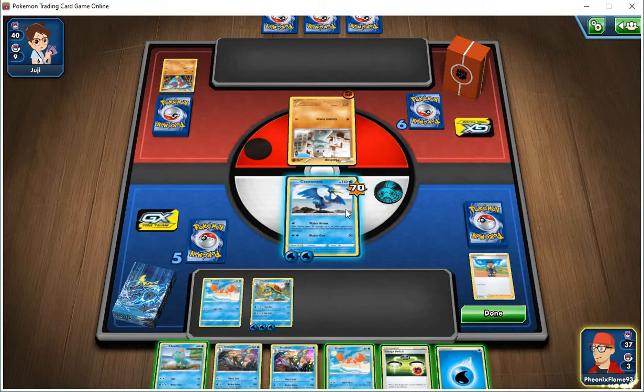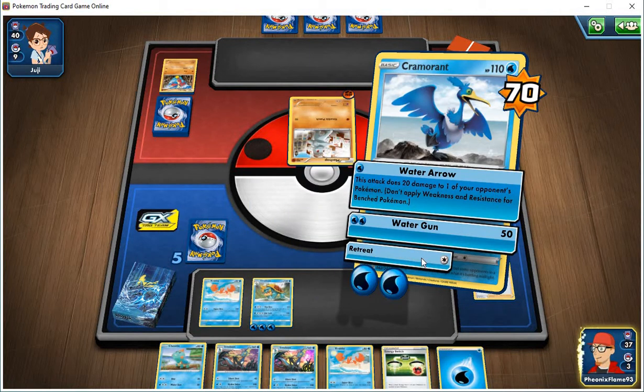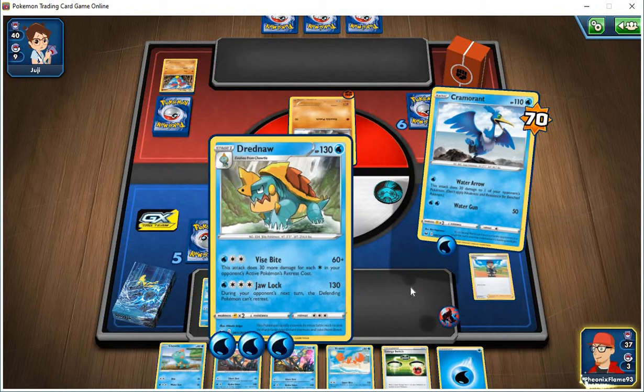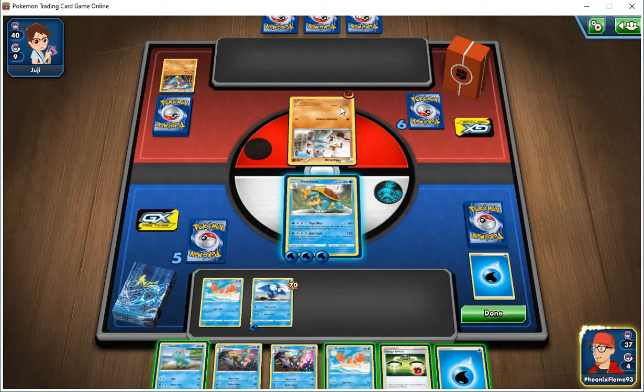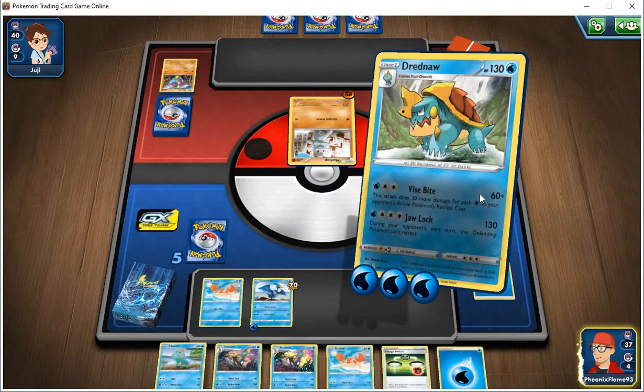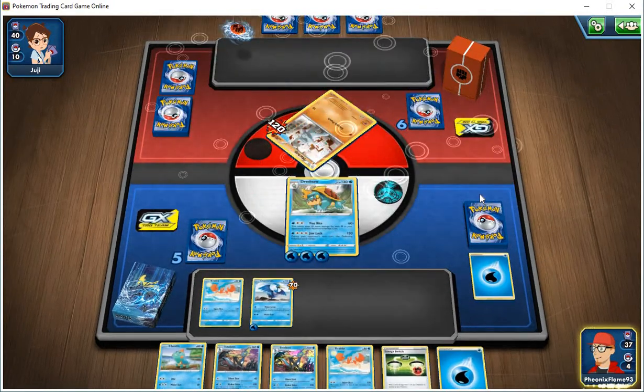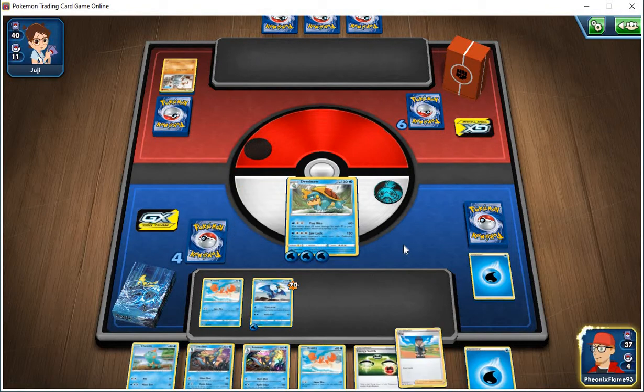I'm going to end this on a high note — I'm going to retreat, subtract one energy, bring out Dreadnought, and finish it right now. He has two retreat costs, which means Vice Bite is going to do 120 damage. That should knock out the other one too.